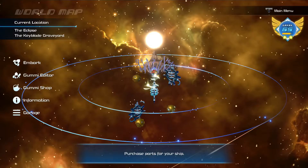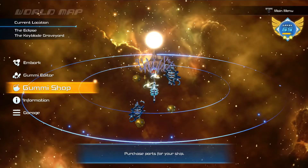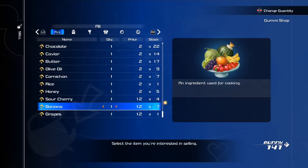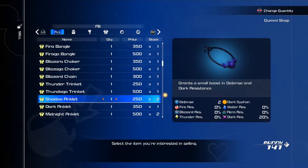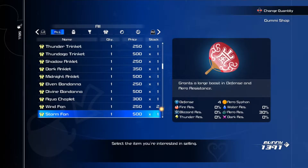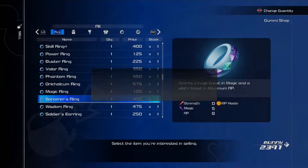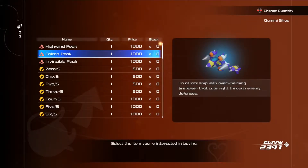Can I actually buy anything from the Gummy shop? I can, but I don't have any money. Let me sell some of these items that Donald's never going to use - some of my duplicate crafted stuff. I'm not going to need multiples of these.